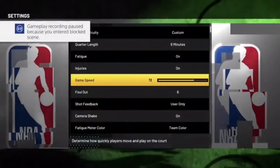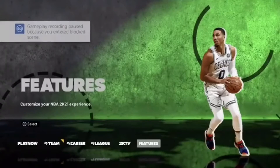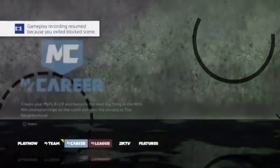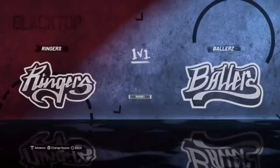Once you've done that, head over to your regular settings and put the game speed on 100 as well. Now you're completely done with all the settings and completely set up. Head over to the Play Now screen.